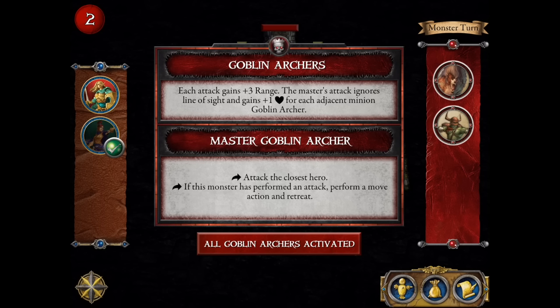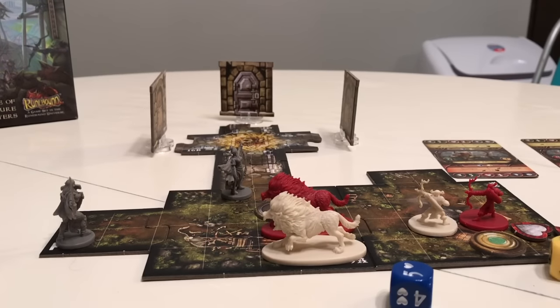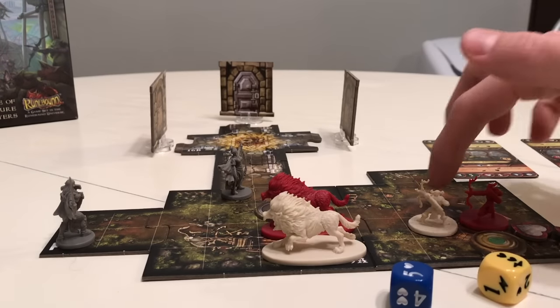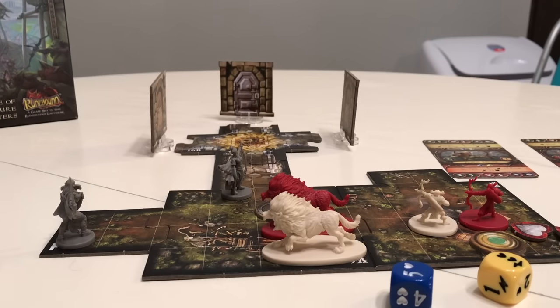They split the enemy actions between the master characters and the minion characters, and sometimes different things apply to each. You carry out these actions — sometimes you have to make small choices, like do I want to make a hard choice or an easy choice? Then you go ahead and carry out the actions as instructed. In this case, the archer fires on my character, dealing some damage, and then retreats as instructed by the game card.